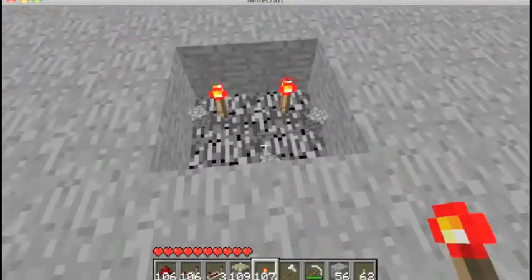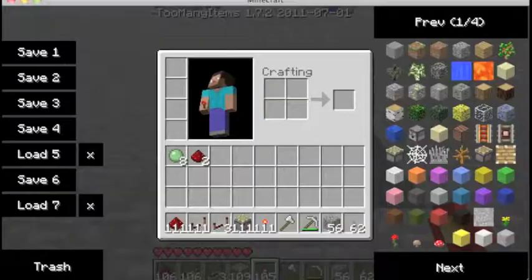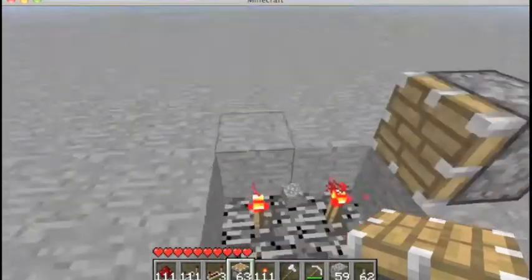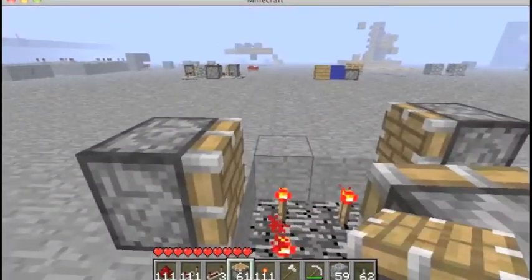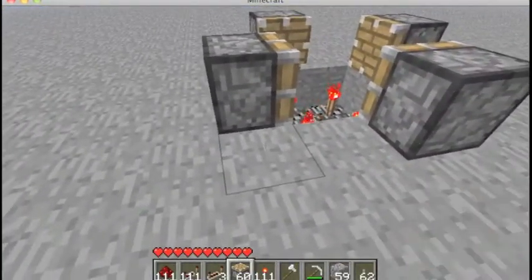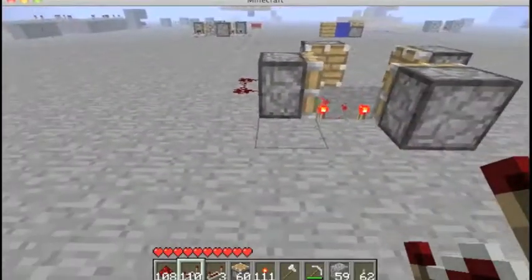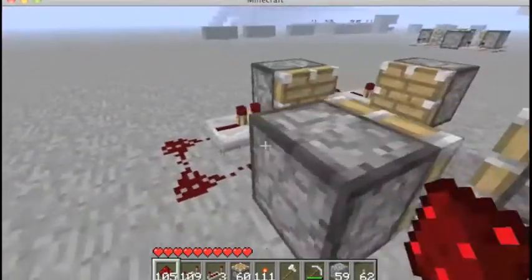You need four redstone torches. Then you need four pistons. You need one going this way, you come around, come around, and you come around. Next, you will need a repeater and some redstone. You want to put it on the side of the piston, all going like a loop.